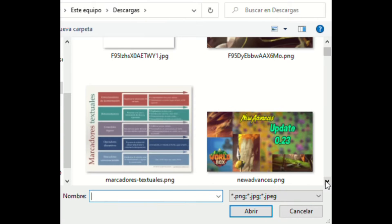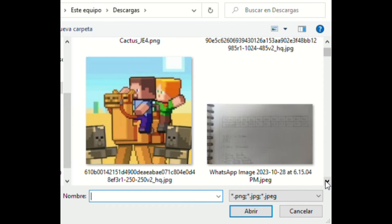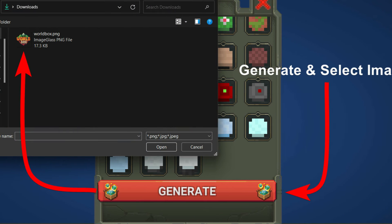Once you've done that, open World Box and you'll notice a new button on the power bar. Press it and choose the colors you want your image to have — in this case they are represented as World Box terrains. Then click Generate, select your image, and that's it: you will have a map generated from your image.